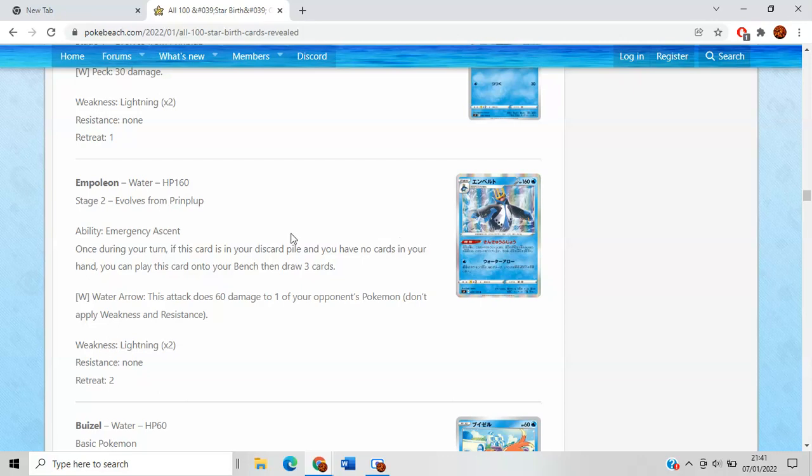Empoleon is pretty cool — I think it's a good card, it's just not a very good Stage 2 Pokemon overall. It has the ability Emergency Ascent, that lets you attach from the discard pile when you have no cards in your hand onto your bench, and lets you draw 3 cards. Really strong ability, especially in Expanded where you have a million ways of discarding your hand and using Battle Compressor. In Standard, maybe a bit more limited, but still pretty cool. It has 160 HP, so if the opponent wants to boss this up, it's not the easiest to take down.